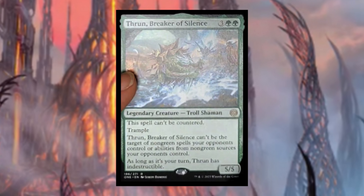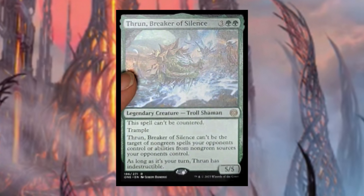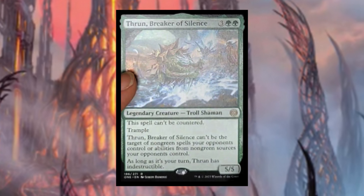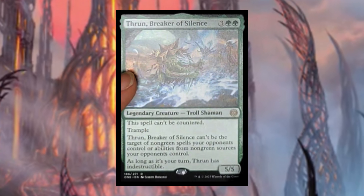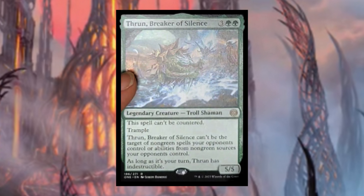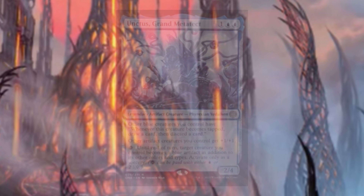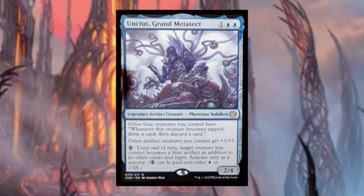Runn, Breaker of Silence costs three green green — legendary troll shaman. We've been waiting a long time for this. This spell can't be countered, it has trample, it can't be the target of non-green spells or abilities from non-green sources your opponents control, and as long as it's your turn, Runn has indestructible. Runn is a very old card I happen to have a copy of from mystery boosters. I don't know if you'd build around him as your commander but I'm really excited to see him back.